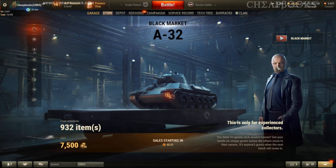This vehicle is the A32, this is today's vehicle for the black market. This is a Russian tier 4 medium tank. On the NA server we've got 932 items available at a cost of 7500 gold, which is around $30.